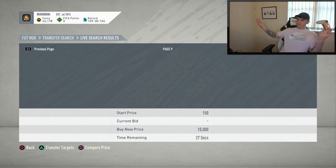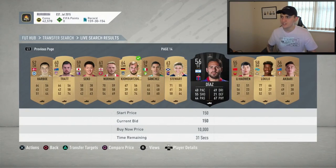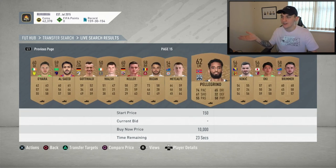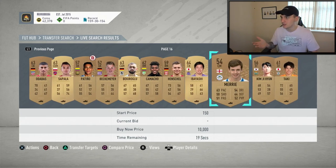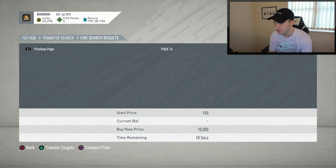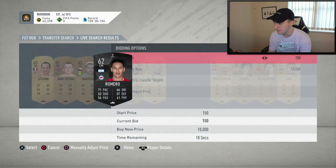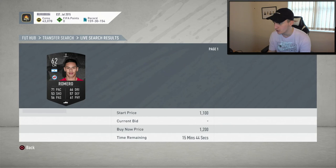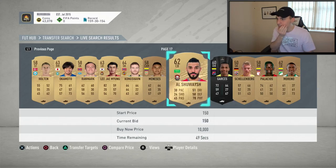This definitely works a lot better with silver players. Dropping bids wherever I can. Taking a look at the clock — we've got around five minutes remaining, so more than enough time to fill my transfer targets with all these cards. I know for a fact I'll be overpaying for some of them, but some I will be getting at great bids so it will make up for the ones I overpaid on. If I've overpaid, I'll just sell them at minimum price and take the small loss.